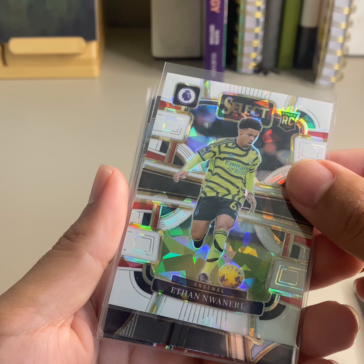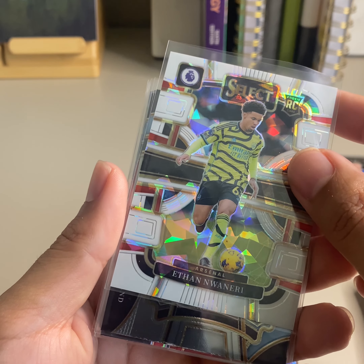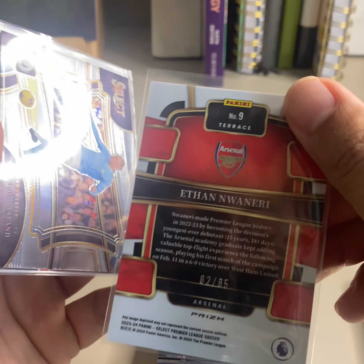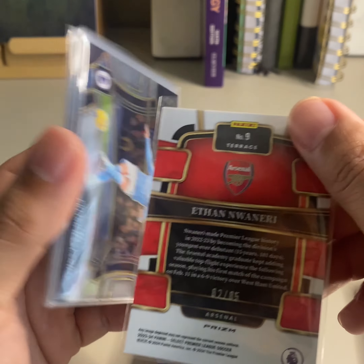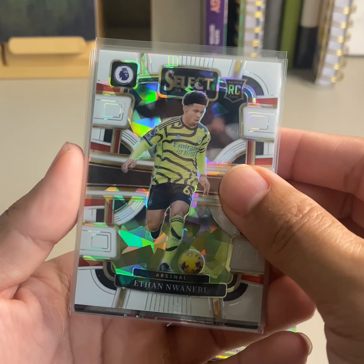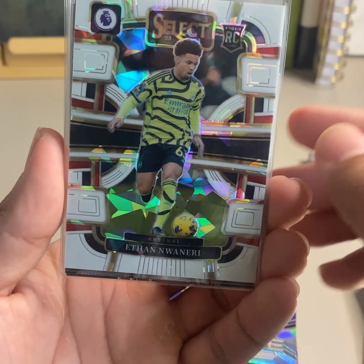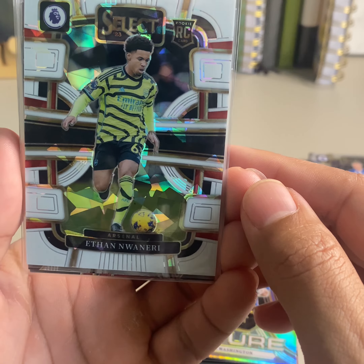And then we did get one numbered card — from Arsenal, Ethan Nwaneri, rookie White Ice numbered out of 85. Just the base Terrace, but still, the White Ice looks pretty nice — I like it.